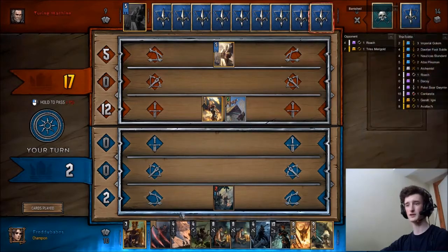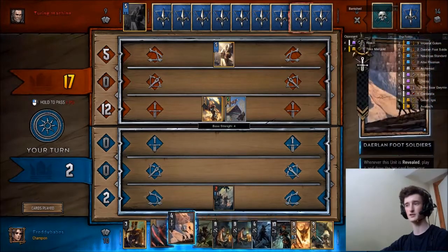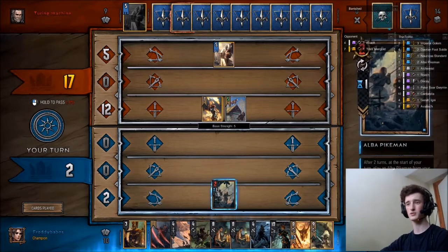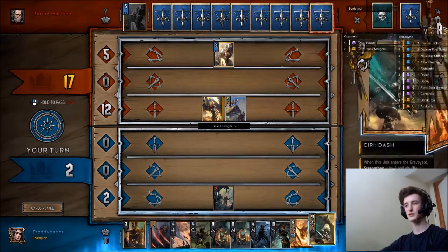The first play is usually going to be Alba Pikeman on the back row. You want to do them here because they're going to go up to 15 strength when they all come out, which isn't vulnerable to Igni. The only other back row players are ones you're not using in round 1. You can play a 4 like Roach or the Nausicaa on the back row and it's still not vulnerable to Igni.